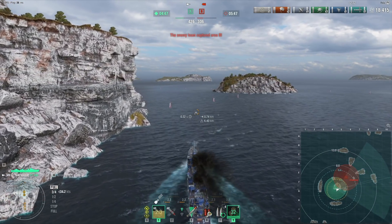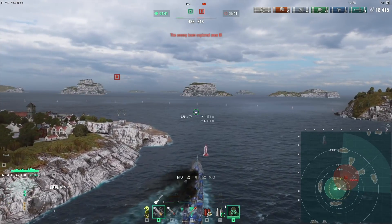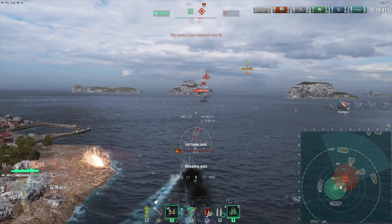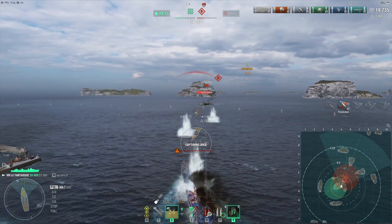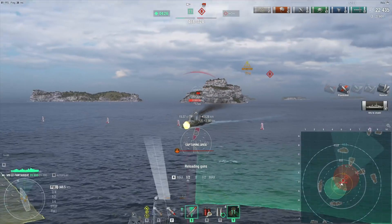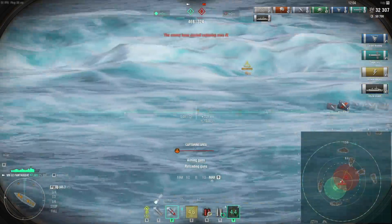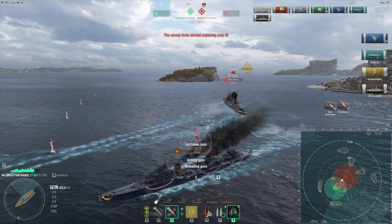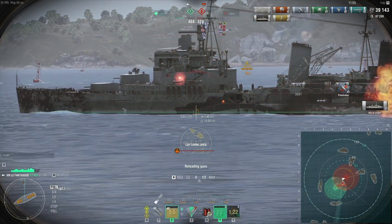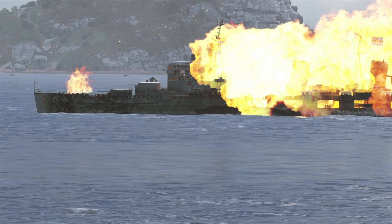I do need to worry that she has torpedoes too, but I decide I'm just going to go for it. I expect Edinburgh will either be far away so I don't get spotted, or sailing closer — and there she is. HE because she is angled, and I'm pointing my bow directly at Edinburgh so she does minimal damage. We're going to use AP now since we can citadel her. Let's drop torps and try to stay close enough so her torps can't arm. We even got the citadel, and now we're on the other side of Edinburgh.